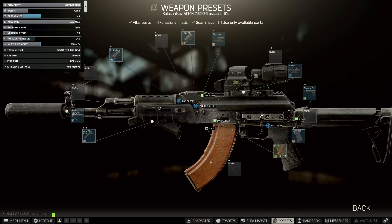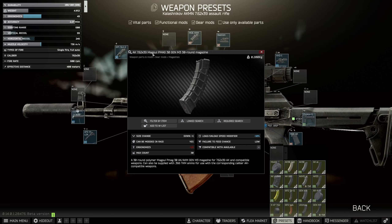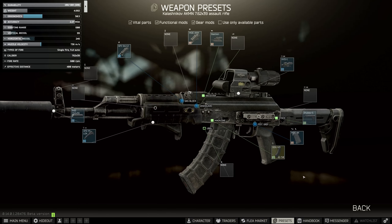The HHS one is down here. The only thing that it doesn't tell us to do — it doesn't actually specify in the quest, which is really annoying — but you also have to add the Magpul PMAG 30 Gen M3 30 rounder. If you don't do this, it doesn't actually work.